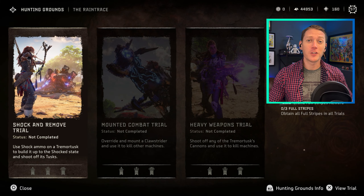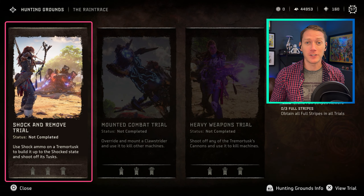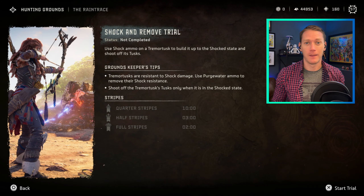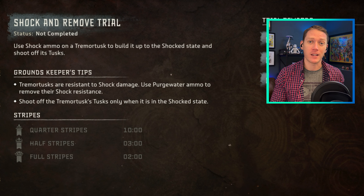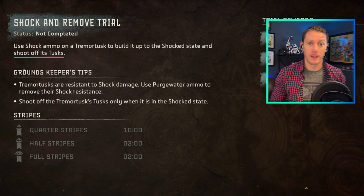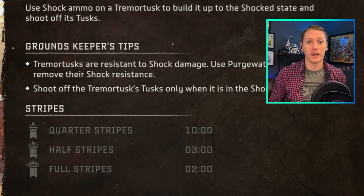Thanks, Artix. So let's break down the shocker remove trial first, and then we'll take a look at it in real time. The challenge here is that we need to first shock the tremor tusk, and then while he's in the shock state, we need to remove two of his tusks. In order to get full stripes, we need to do it in less than two minutes.